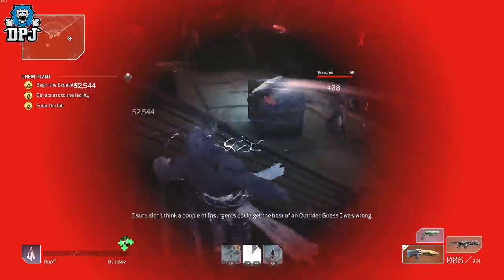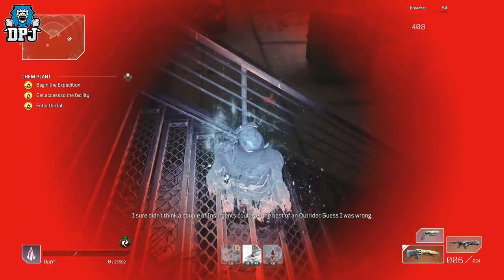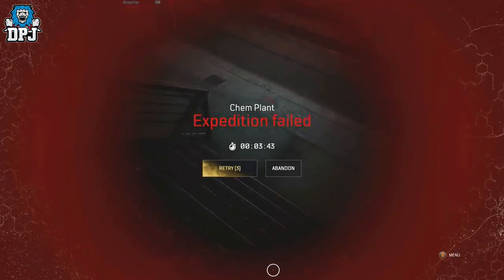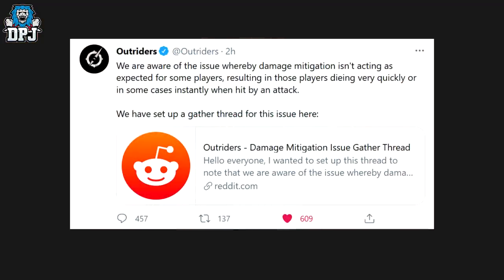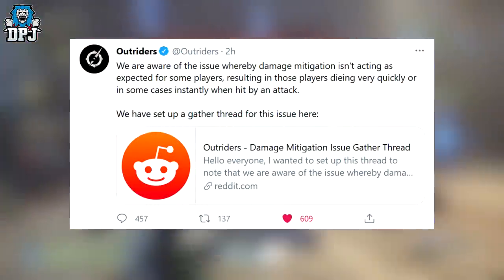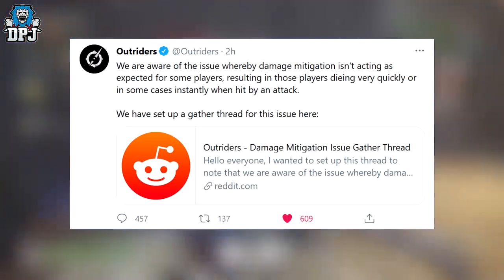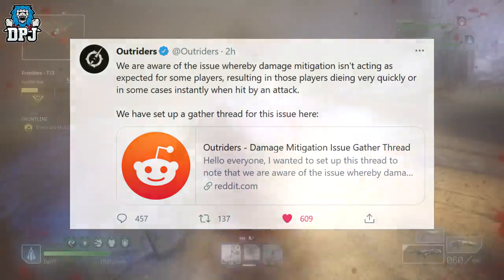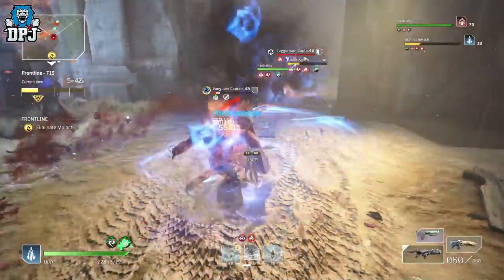Have you dropped a ton of shield and health seemingly out of nowhere, or been one shot when it just shouldn't have happened? Thousands of us are in the same boat and experience it every day. Yesterday, PCF tweeted out stating there is some kind of weird damage migration bug in place, which they are gathering intel on and working toward a fix — though right now they don't know exactly what the problem is. There is no doubt a massive problem there for many people.